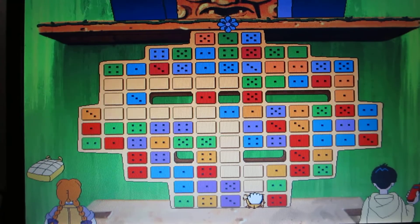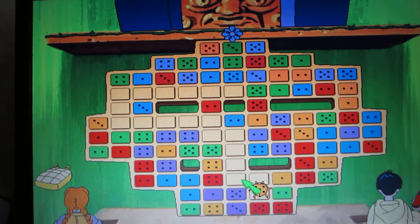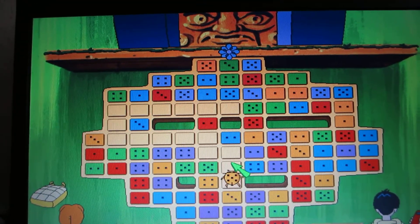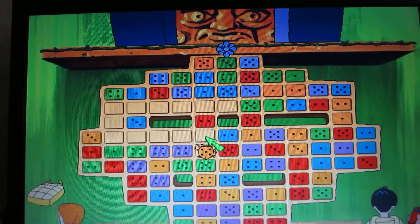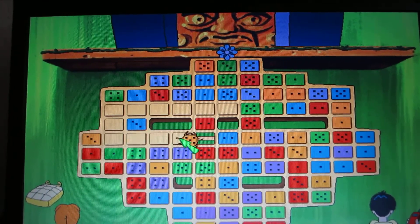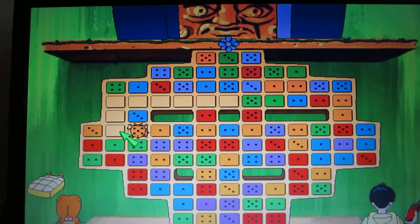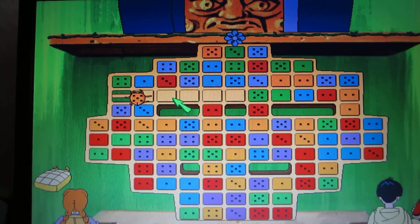Good! Now continue. Alright, so there's no tile here — I have a right fork. One tile is not available at the bottom. So now we go and mix it in. Let's go.